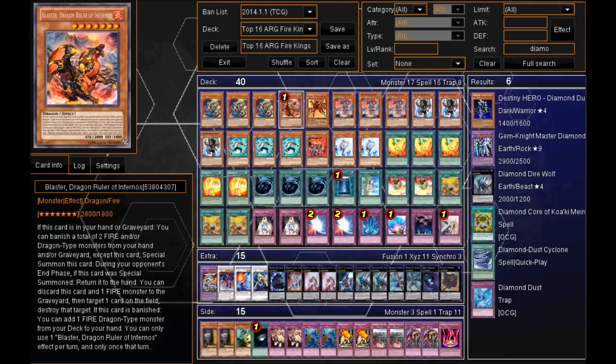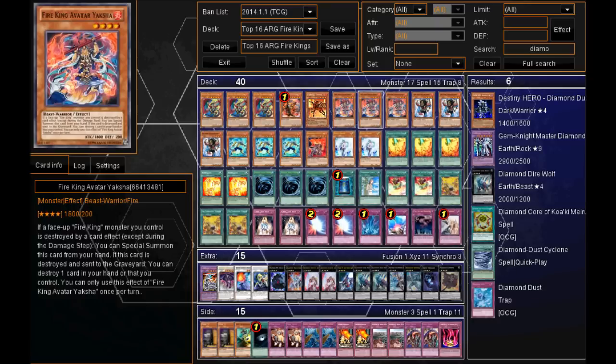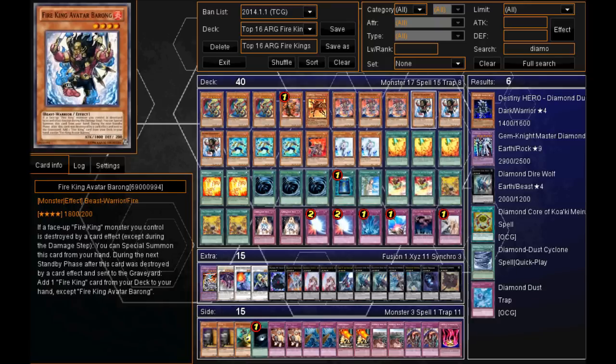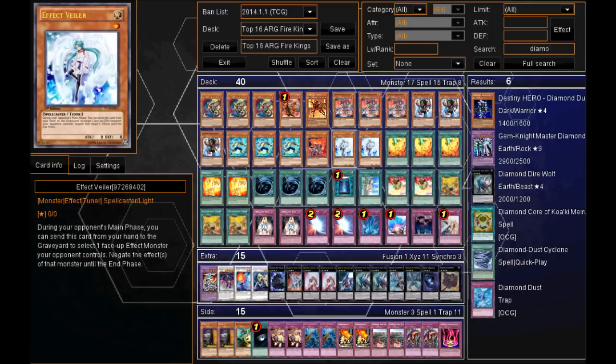And then 1 Blaster, probably only used to pop a card on the field using that effect. And then 1 Flame Velvet Firedog, Triple Yaksha used to destroy Garanex and activate its effect. Then Triple Barong, the searcher of the deck. And then Triple Wolfbok, mainly to get the Rank 4 XYZ monsters. Then the 1 Bear and the Double Effect Veiler, which also adds a tuner to the deck as well if you don't want to use Effect Veiler's effect.